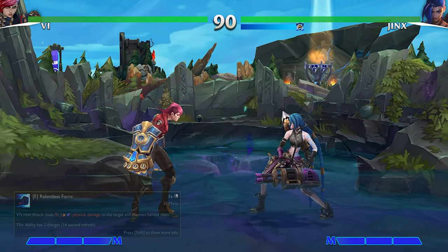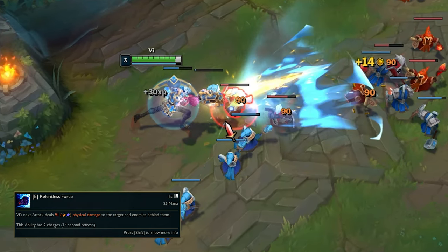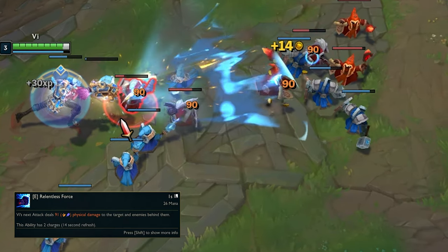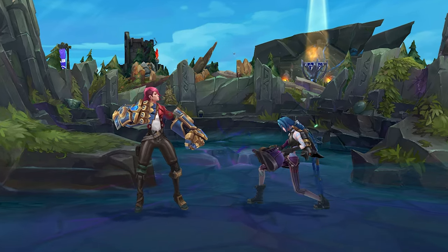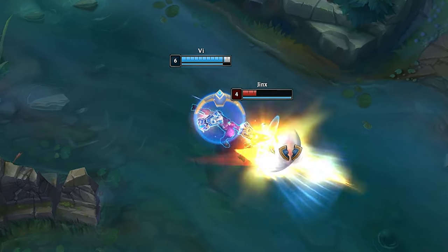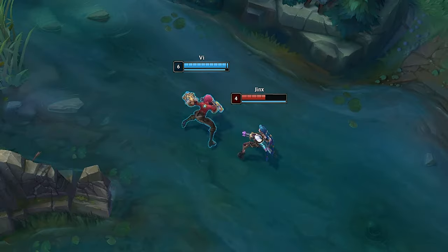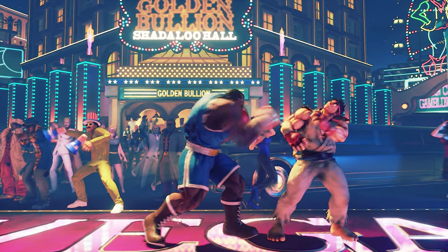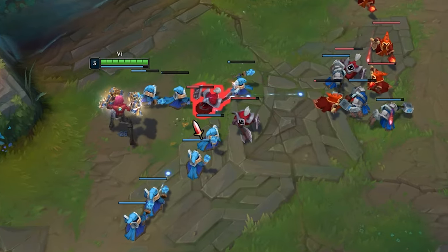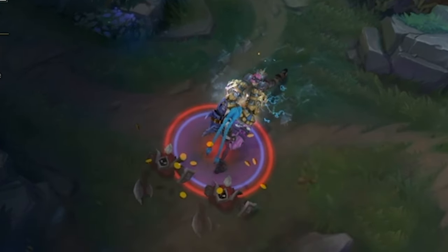Moving into her League E, we have Relentless Force. Vi can store up to two charges that on activation make her next attacks blast through her target, dealing damage to both the impacted target and enemies a short distance behind them. I think this ability fits two functions in League. First, it's a quick ability to weave and chain together with Vi's auto-attacks — you can auto, use a charge of Relentless Force as a sort of one-two punch combination, then repeat with the second charge, which again makes a lot of sense for a boxer. Then secondly, use the shockwave as a way to increase the effective range of her attacks and hit multiple enemies at once.